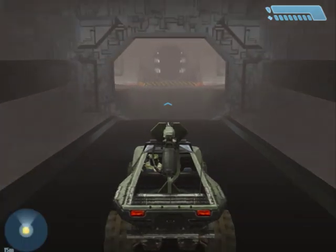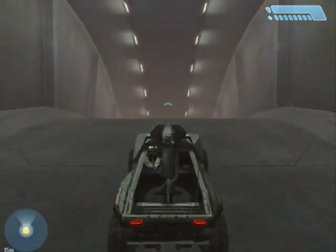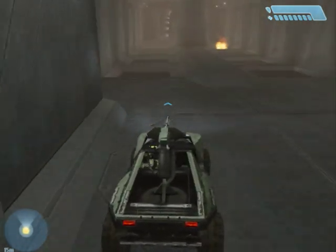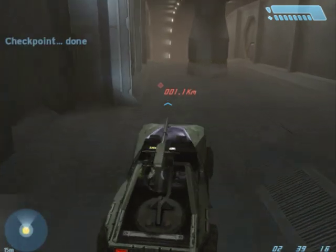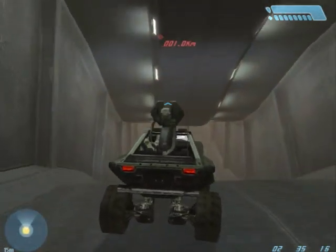Wait, stop! This is where Foehammer is coming to pick us up. Hold position here. So basically it's right after where Foehammer is supposed to pick you up. You just head down the hallway until you see some grunts in front of you, and look for the first open door on the right, and then you turn in there.